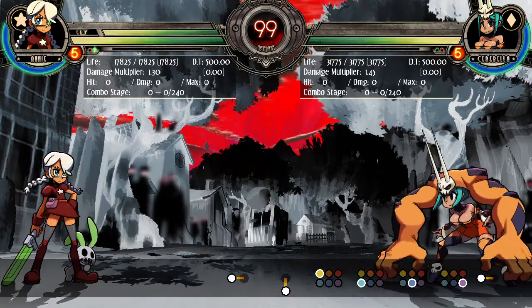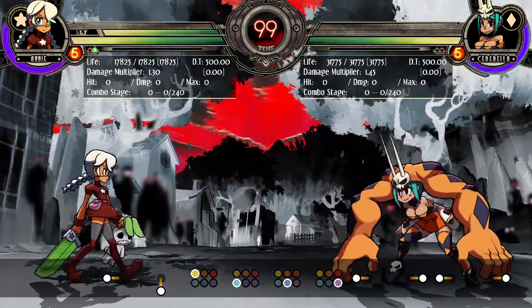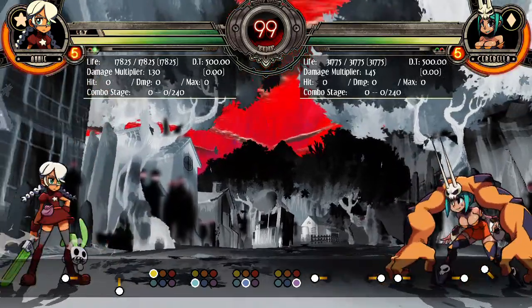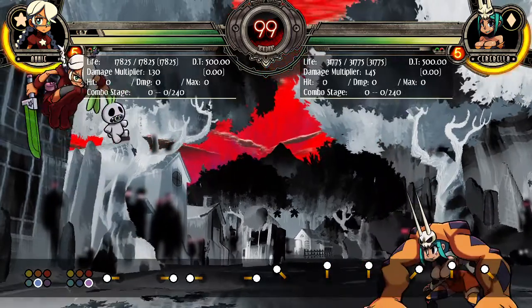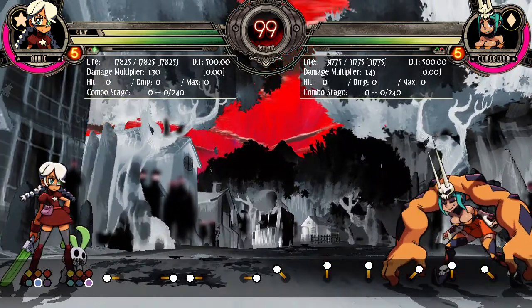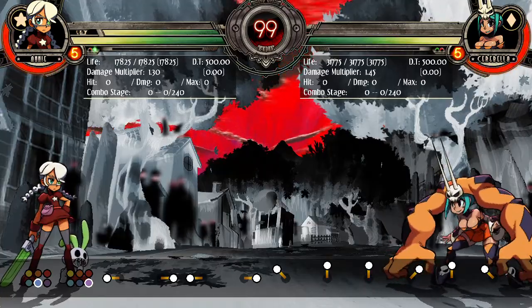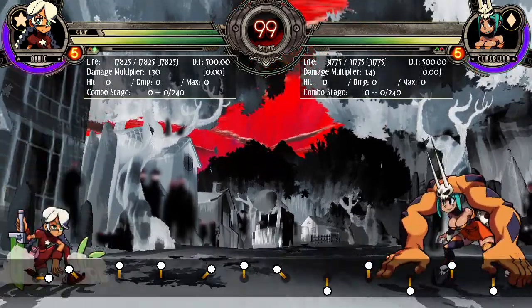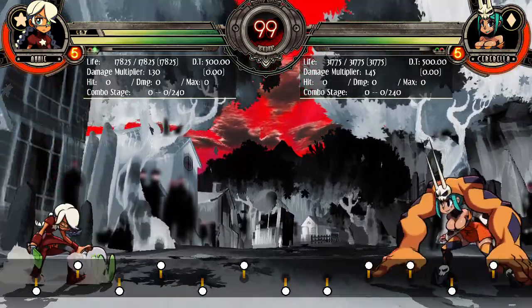Basics. Walking — obviously, characters walk when you press the movement stick. Jumping is pretty simple; most games will teach you this, but you can jump forward, neutral, and back. And then some games, typically anime fighters or air dashers as they're called, will have super jumps, where you tap down and then press up and you get a bigger jump. As you can see compared to the normal jump, you go much higher.